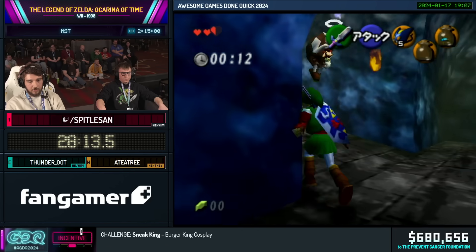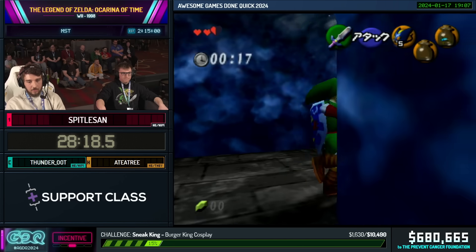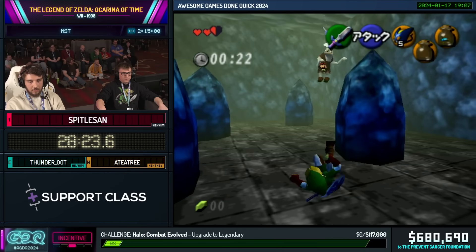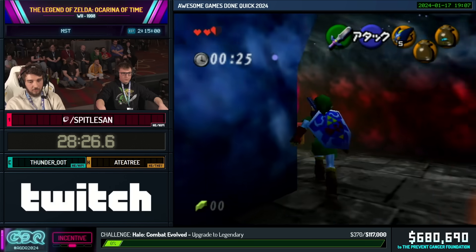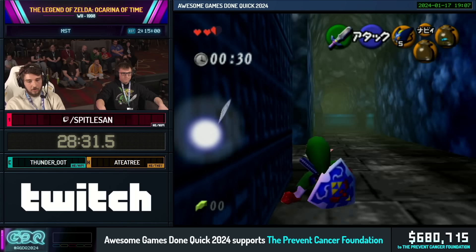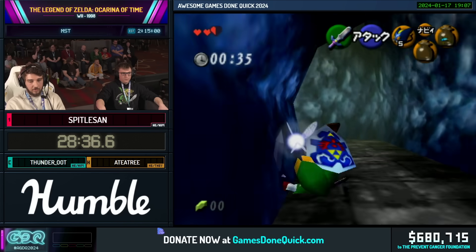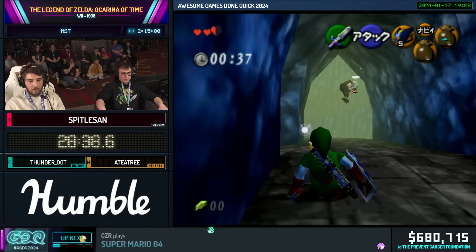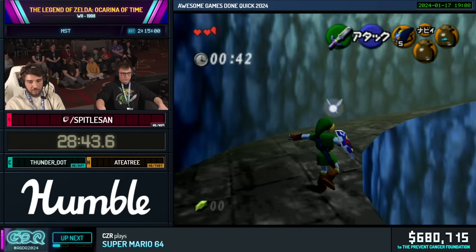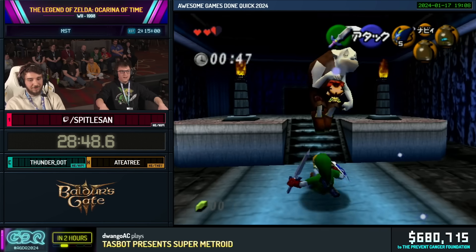We have to do a lot of movement here to just get past this, but the flames he throws are all random, so he can just throw them in your face and you can't do anything about it. Getting hit once by this isn't that bad because usually you just lose a little bit of health, which we can also use for the Shadow Temple cutscene skip coming up. He was actually nice right here. The best time you can get for this is a 46 — I think this is a 47, which is still pretty good. That was so close. That's really good.